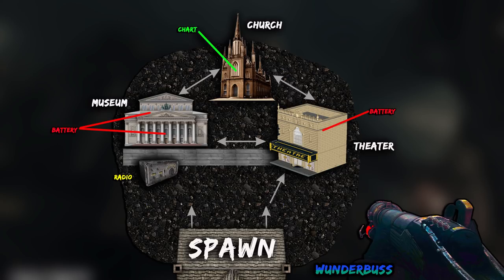I've thrown together a map to show you guys the layout of the map. It's actually not that big and pretty easy to get around. Once you get out of spawn and head to the right, you can go through the theater and then you'll have access to the church and the museum. There is a wall that separates the spawn area from the other buildings, but once you get through the theater, it's completely opened up and you can access the other buildings really easily.